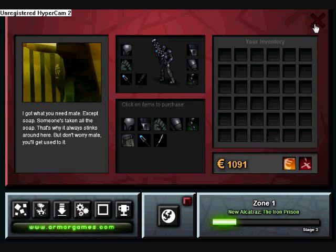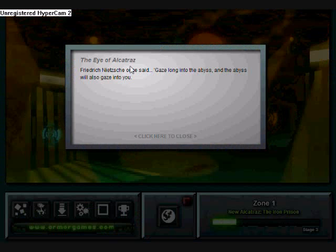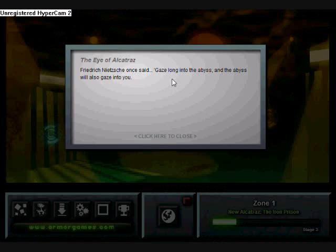So yeah, I might have a cliffhanger ending to this — like I'll just cut off instantly. The reason being that I've got certain plans with certain people at certain places, and as soon as those people arrive, I gotta get going. Oh! Little easter egg! You click here, it says 'The Eye of Alcatraz.' Fred and Yejju once said, 'Gaze long into the abyss, and the abyss will also gaze into you.' Which I thought was pretty cool.